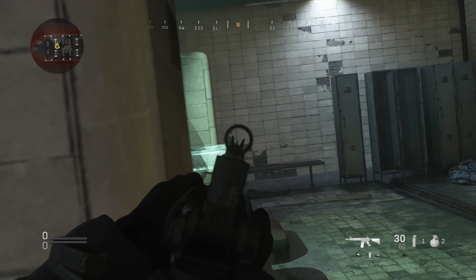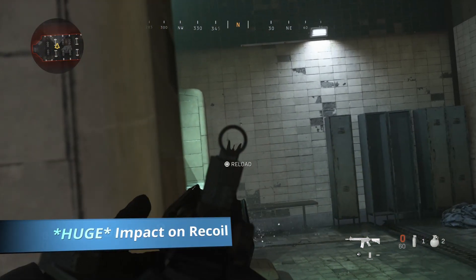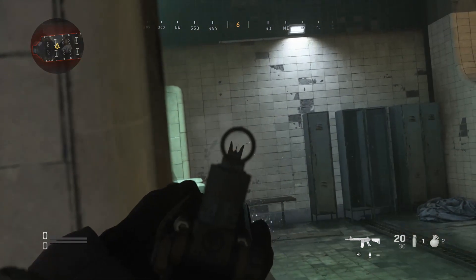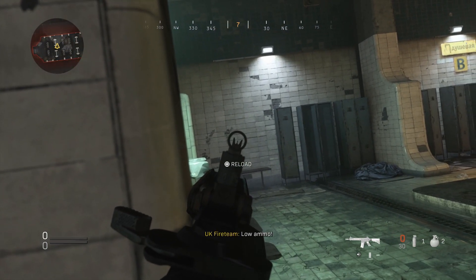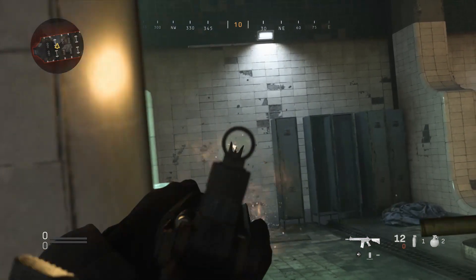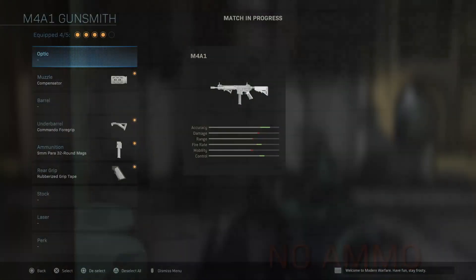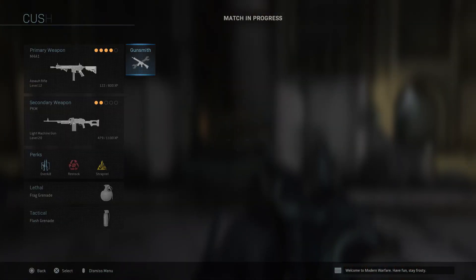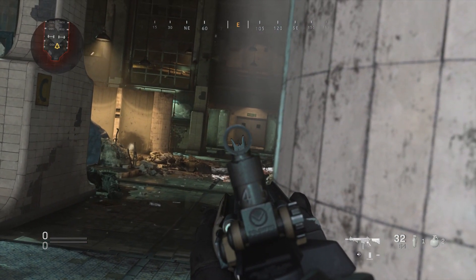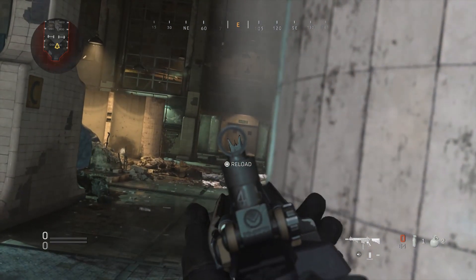The first point I want to bring up is mounting your weapon. Mounting has an absolutely insane impact on your recoil. If you're locking down a lane and expect to be in any sort of long-range engagement, I'd highly recommend mounting your weapon if you can safely do so. In these tests on Gulag Showers, you can see that when I'm mounted I can easily land an entire magazine inside a very tight circle from all the way across the map. Mounting also stacks with any attachments you've chosen, so be sure to do that whenever you can.